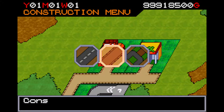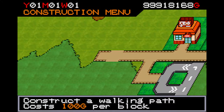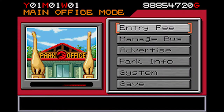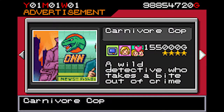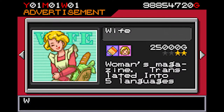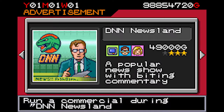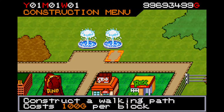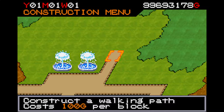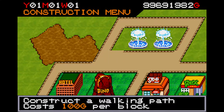Of course, what is a theme park without its guests? In this game, you must attract guests not only with dinosaurs but advertising campaigns as well. You can choose between a number of different advertising options, each with a different target audience and price. Getting guests into your park is very important because making a profit in this game is difficult — like, super difficult. So difficult, in fact, that I have only ever beaten it once, and that was by using a cheat code.